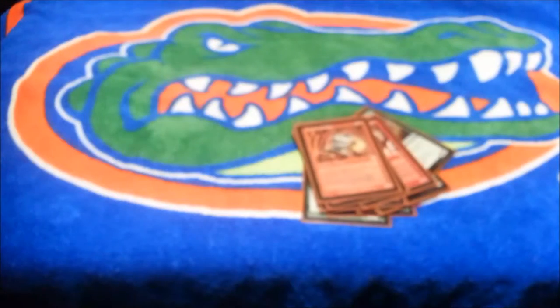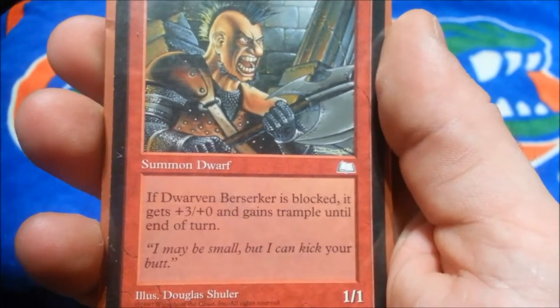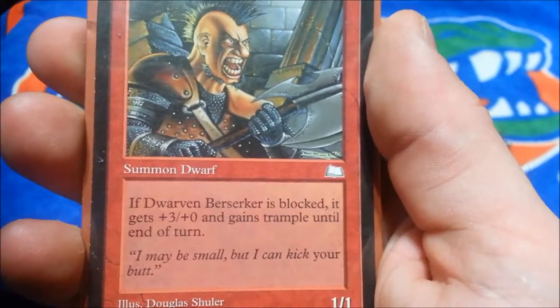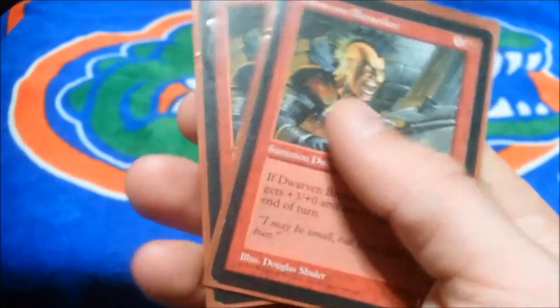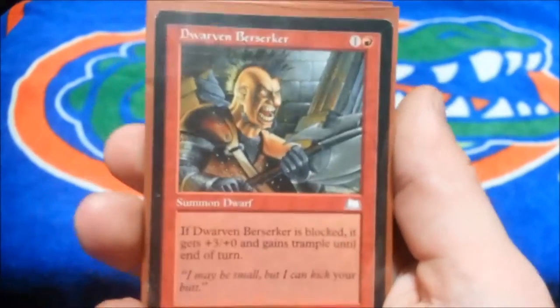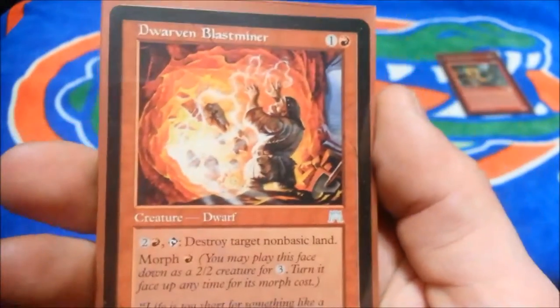Two of Dwarven Berserker — one and a red for a 1/1, and if Dwarven Berserker is blocked it gains +3/+0 and gains trample until end of turn. I'm probably going to take this out of the deck because it's not land destruction, so I could take this out and throw some more lands in here, since that's what this deck is lacking.